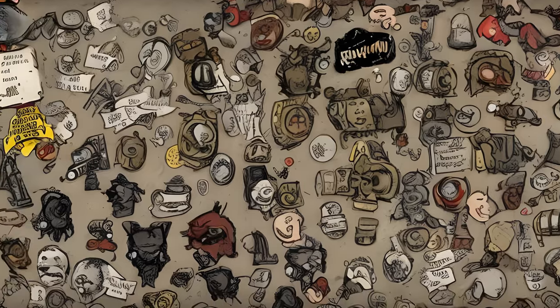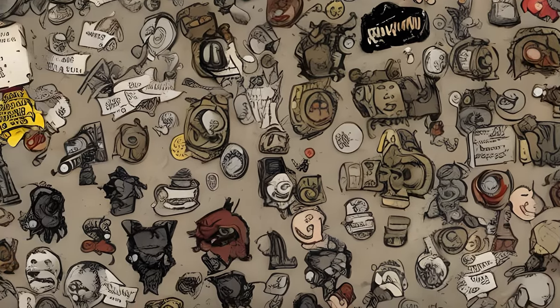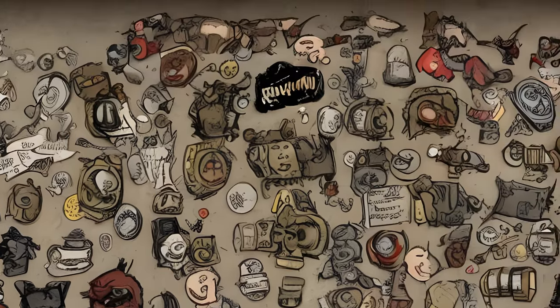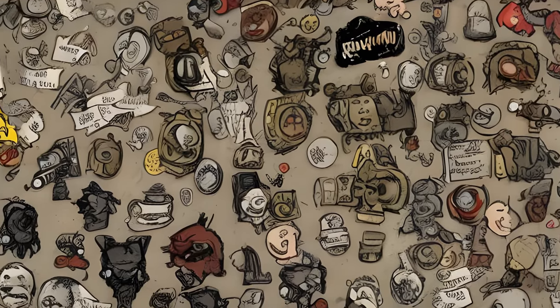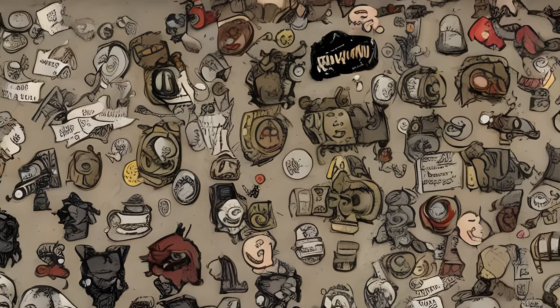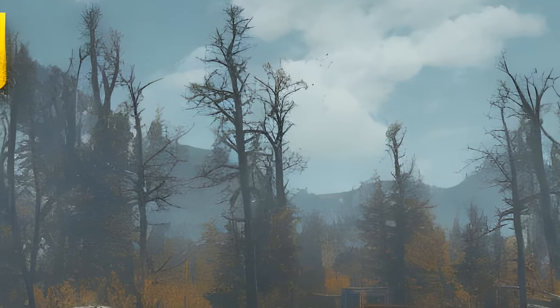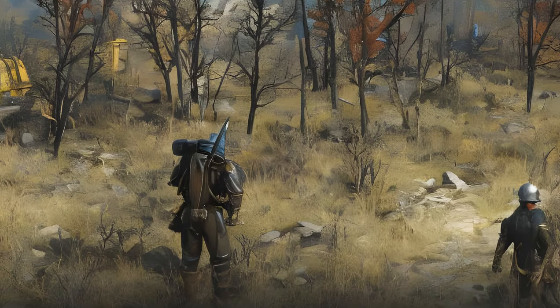Fallout 76 Quests: Wastelanders — Ally: Settler Forager. These are generic radiant quests given by the Settler Forager. Icon, Name, Locations, Given By, Reward, Form ID, Editor ID. Search and Rescue: given by Settler Forager. Marked for Death: location West Tech Research Center, given by Settler Forager.